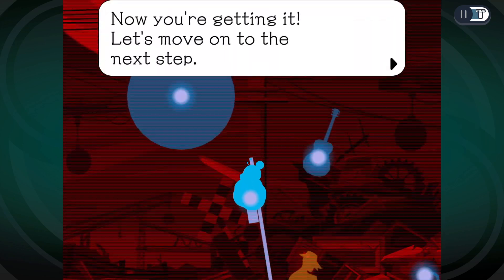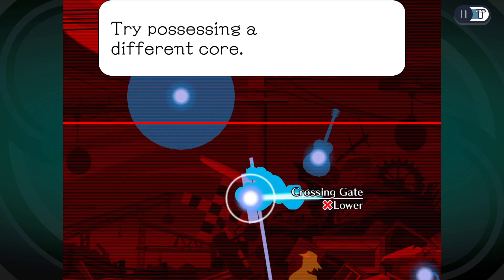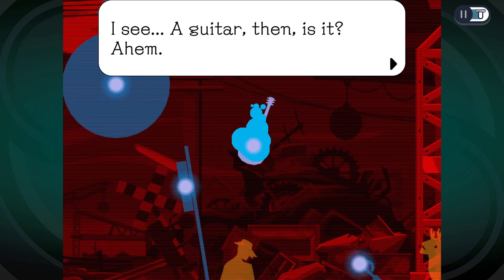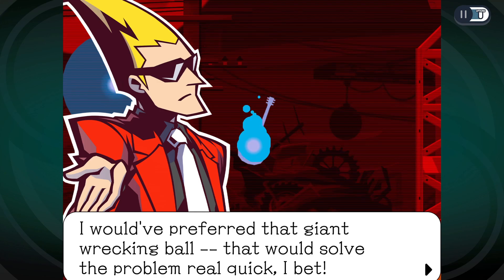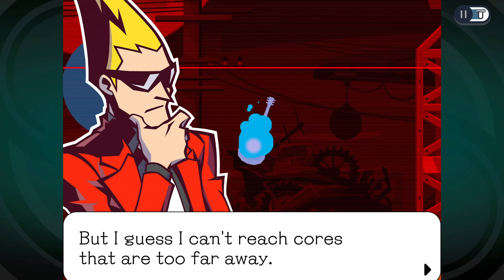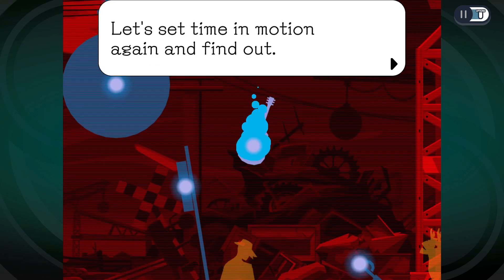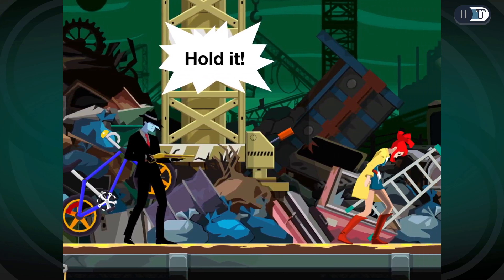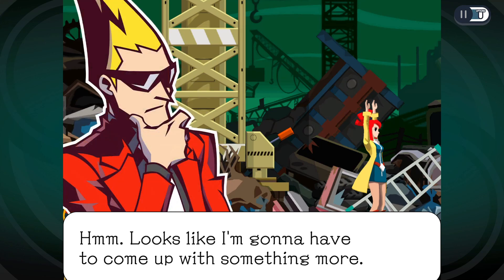Try possessing a different core — there are two to choose from. I'll do the guitar because maybe I can make it fall on him. I would have preferred that giant wrecking ball — that would have solved the problem real quick. 'It's too far,' so I guess I can't reach cores that are too far away. That's so funny, I thought I was going to fall on him. That's got to be some of the slowest running away I've ever seen.